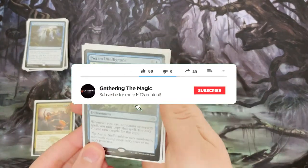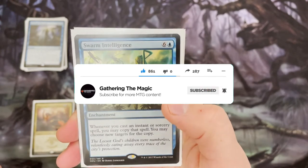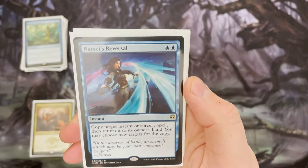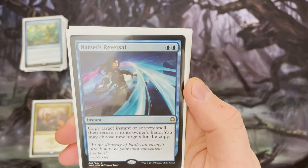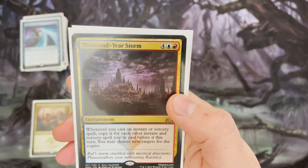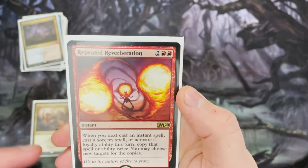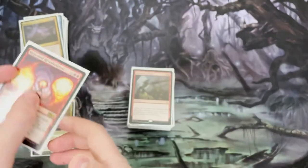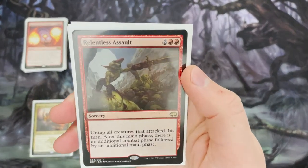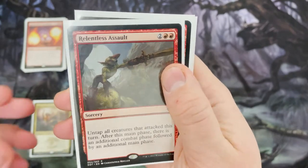This deck is absolutely stacked with instants and sorceries because there are so many ways to benefit from them. We've got loads of cards that let you copy instants and sorceries, creating more of everything — whether it's spells or creatures via creature-making sorceries. We also have several extra combat phase spells, because you want to attack with Narset as much as possible.